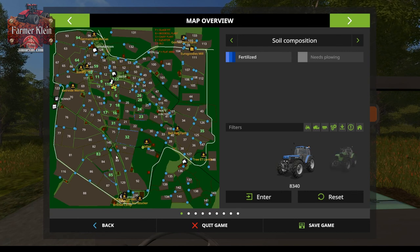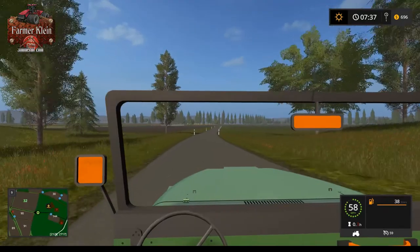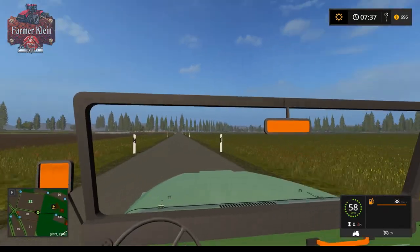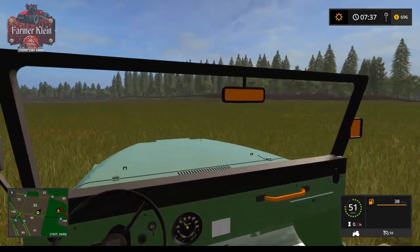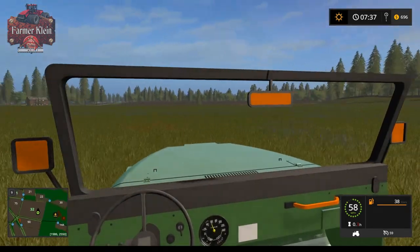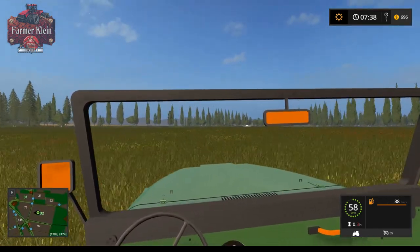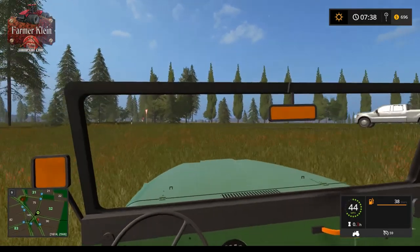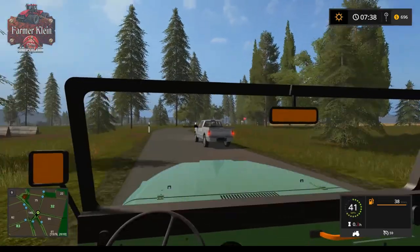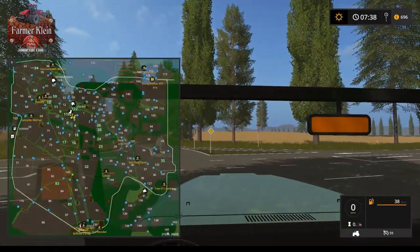Let's go along this road and make our way south - there are a fair number of sell points to the south. Let me know in the comments what you think of this map. Do you like big maps? Field 32, which we own, is all grass - a massive grass field right by our BGA, very very nice. Do you like large maps or smaller maps? 1x maps, 4x maps? Maps that have a bunch of industry? Here we have another silo and silage bunker.